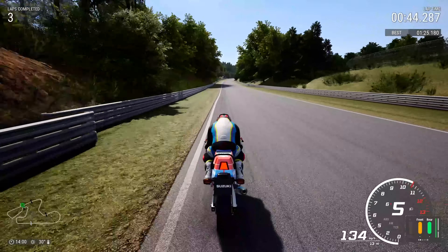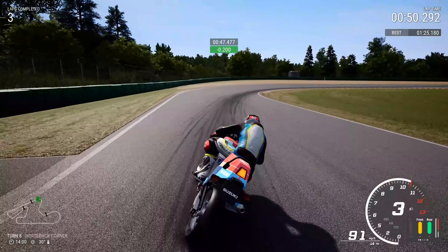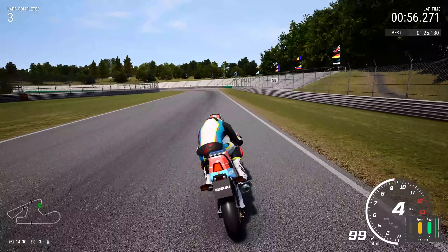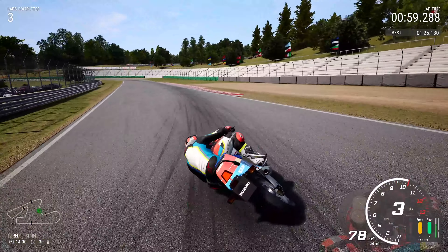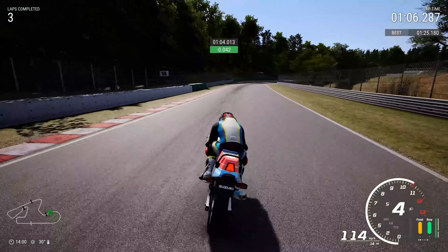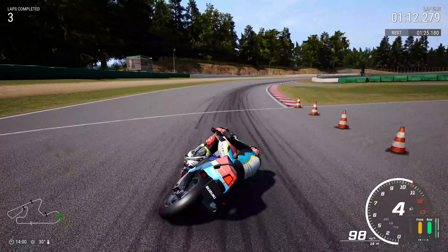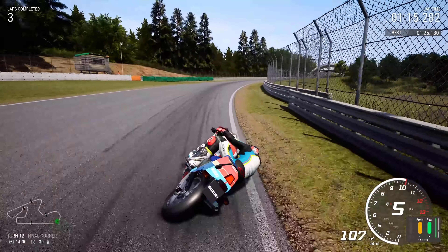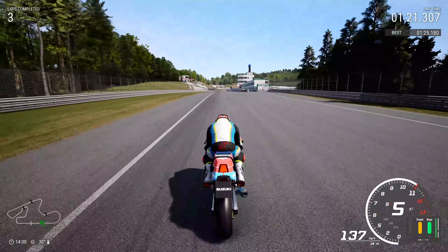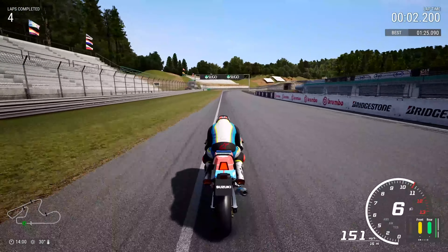The rumble strip can be a bit of a bugger actually — sometimes it gives you an extra boost, sometimes nothing. So be very careful as we brake very, very late for the horseback corner, nice and tight to the apex, then flick it to the right and into the left. I made an absolute hash of that one by going too tight and running over the rumble strip. The rumble strips on this track are absolutely unpredictable — sometimes your best friend, the next time they'll shove you straight off. Try and keep it within the track.